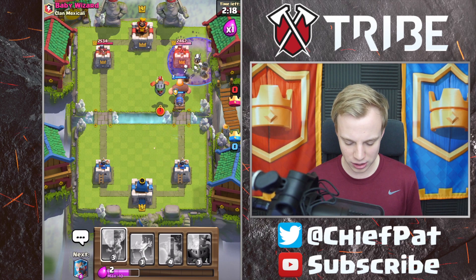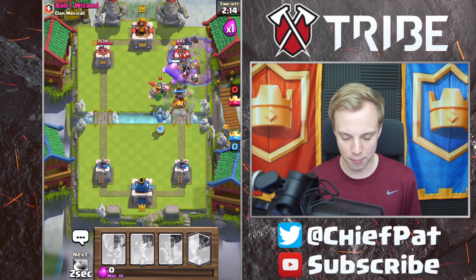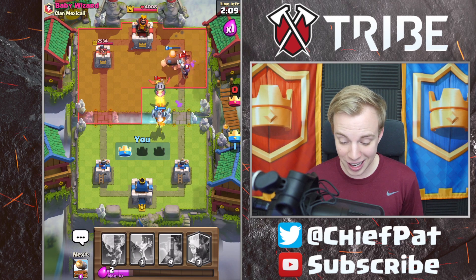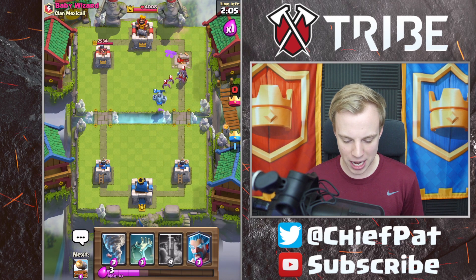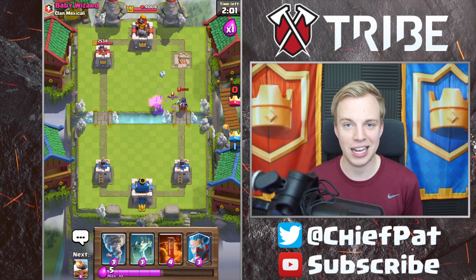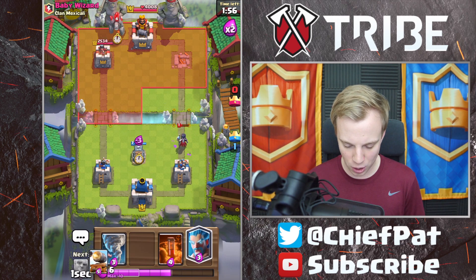Now if he has bats, we've got tornado. Looks like he's just going to drop his inferno dragon, which is very interesting. It's going to go ahead and break the shield and then reset its targeting, which is so, so good for us. That looks like the night witch is actually going to take a lot of damage too. We've got four bats that our mega minion is going to have to deal with, but already we've taken his first tower out and we've taken zero damage on our side of the map.